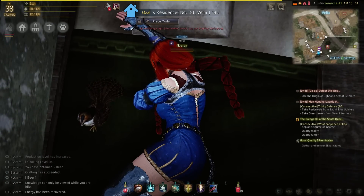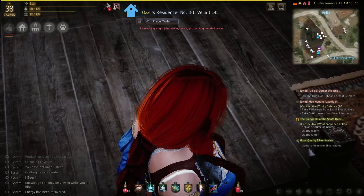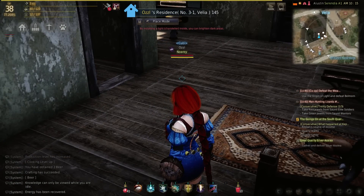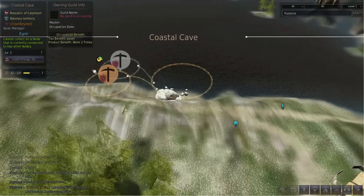But whenever your energy is close to being full you should spend some, since it would be wasted if you're constantly sitting at the limit. An easy way to do that is to just open the map and invest in a city or node you want to keep for a longer period of time.